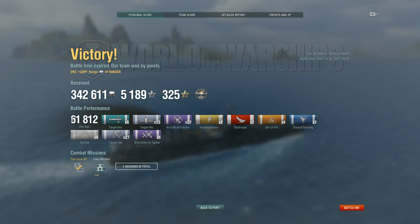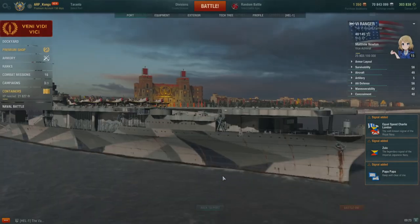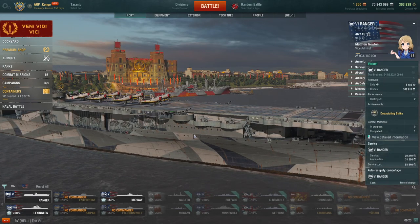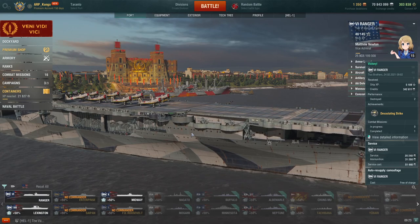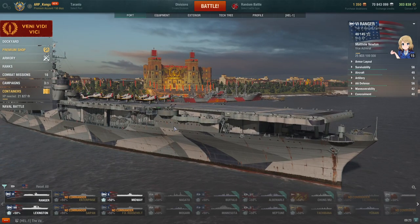We did win — 61k damage, a bunch of plane kills. I did get a Dev Strike killing their AFK destroyer in the spawn, just getting rid of him as soon as possible. We were second on the team, which as a bottom tier carrier just kind of shows you the amount of carry potential even as a bottom tier carrier you can still do. Alright, so that was the Ranger. In the next episode of Simple Guides we will be talking about the Lexington, tier 8 carrier. If you like what I'm doing give a like, subscribe, and I will see you next time.